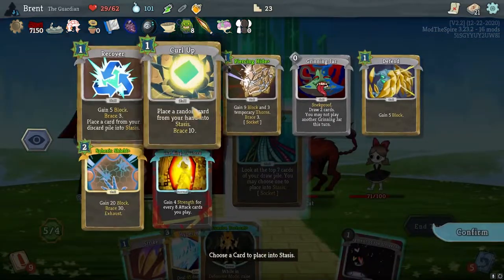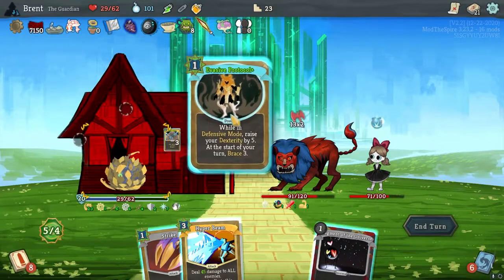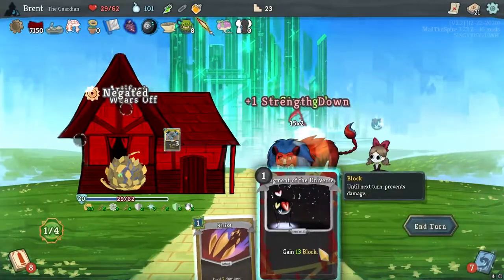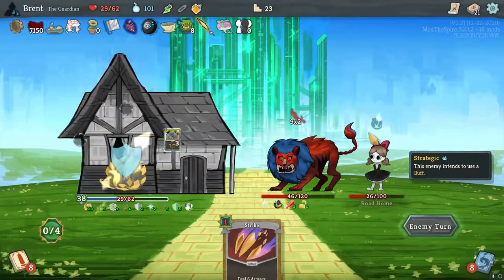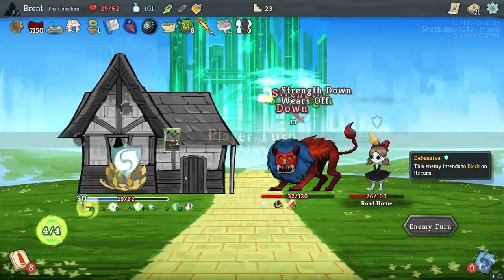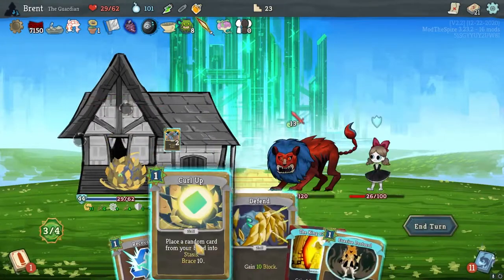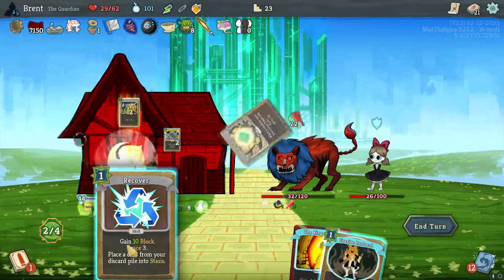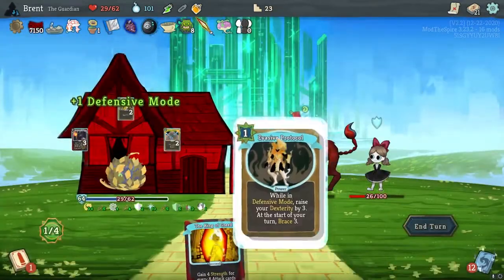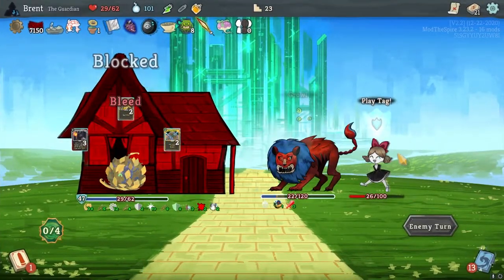I think overall we're fine. Hyper Beam here. Overall I think we're good. We should retain all our block. Piercing Hide, Spurning — King of Greed is kind of annoying. Do this, keep going, throw that in there. Evasive — you're not going to break through this. And you're taking 10 damage. We are bleeding now.